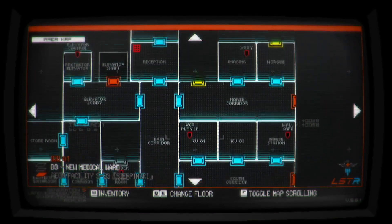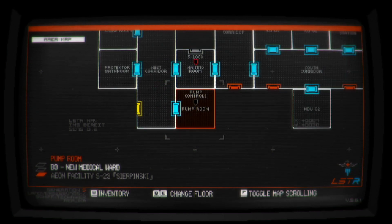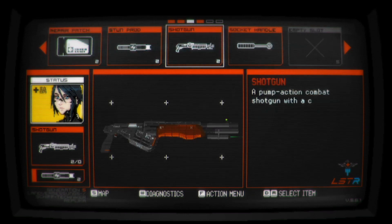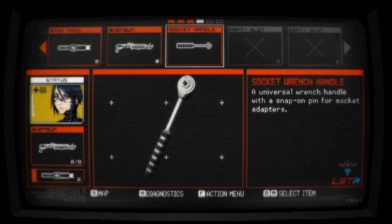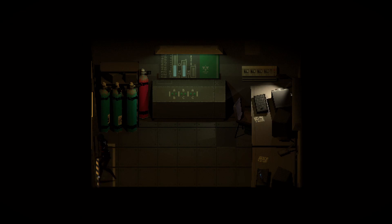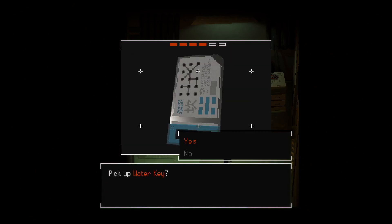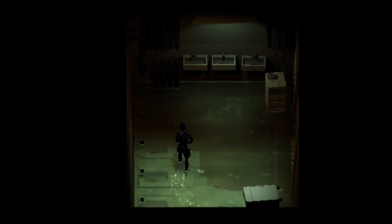So what room was that — I think that was the storeroom or the protector bathroom. I wonder what this socket wrench handle is — here's a wrench handle with a snap-on pin for socket adapters. I wonder what that will be used for. So this is the bathroom I believe — indeed, yeah, that thing is dead. I guess time to descend — hopefully no motherfuckers crawl out of the tiles again. I hate those things. What's this? It's a med kit — sure, repair patch, whatever.